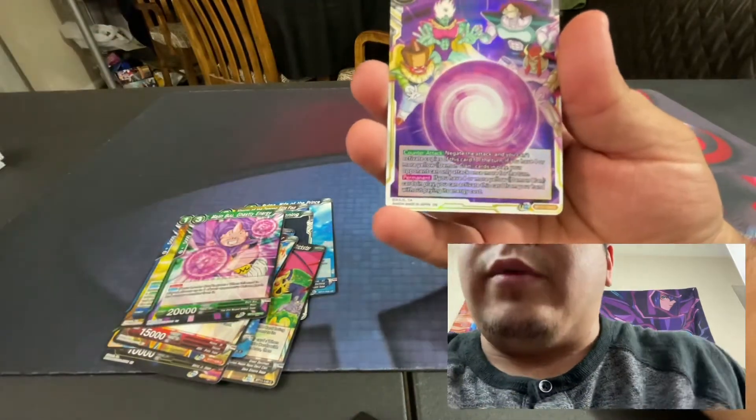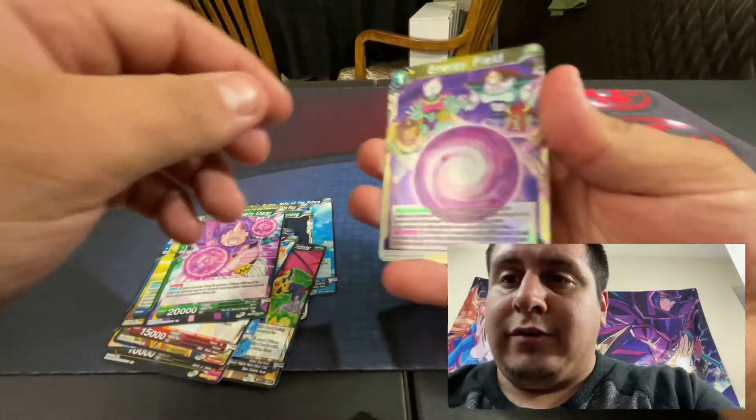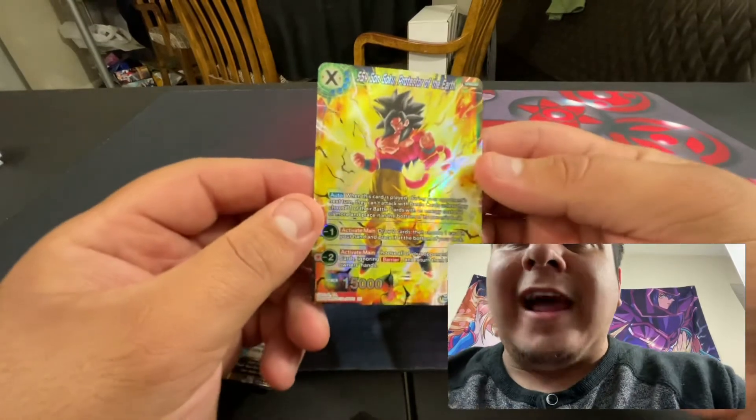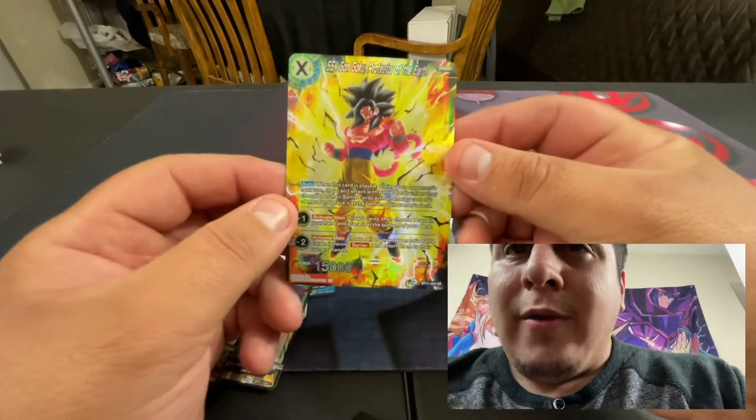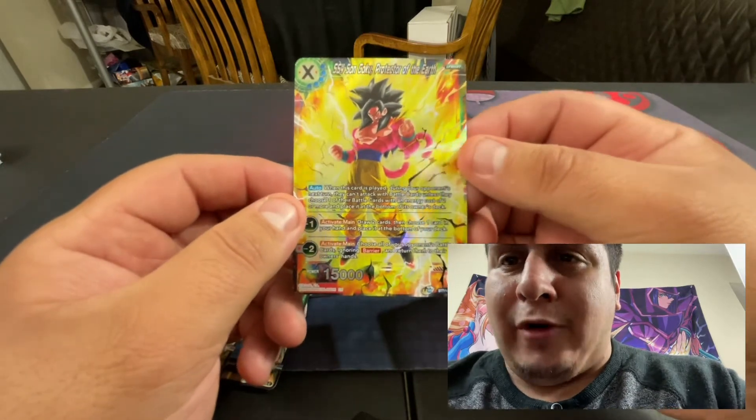We got a common — Energy Field, Energy Field guys. And our last one... Yo! Let's go! We got a Super Saiyan 4 Goku, Protector of the Earth. Beautiful.